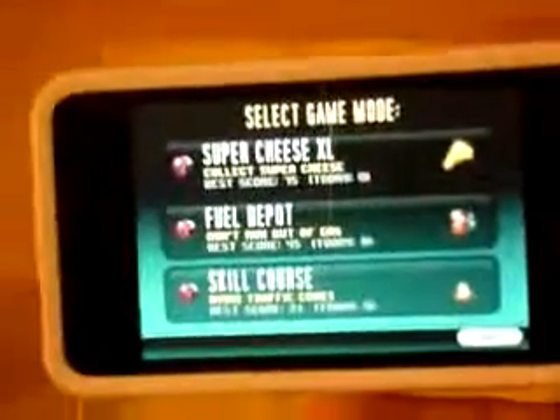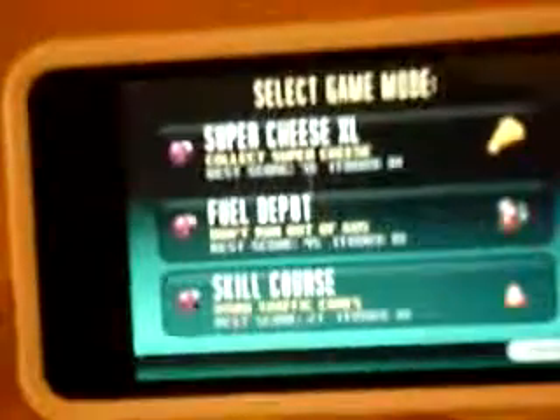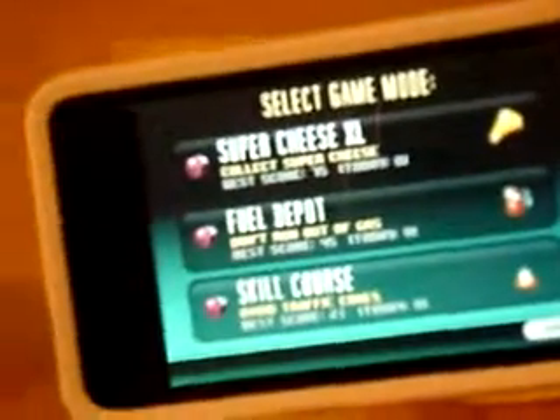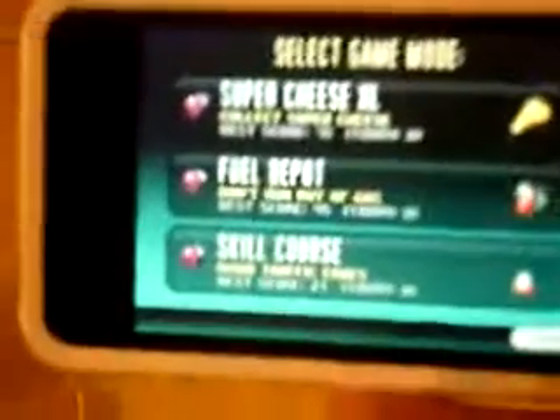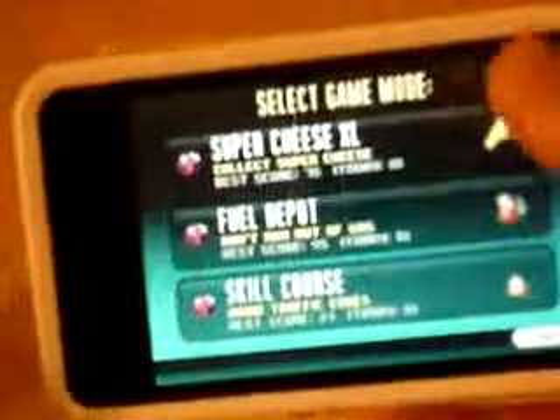So here we go. Basically you have Super Cheese XL, Fuel Deport, and Skill Course. Super Cheese XL is the amount of cheeses you get added up and grinds. Fuel Deport is little gas tanks that you have to collect to keep on going, and Skill Course is jumping over obstacles and getting more points.